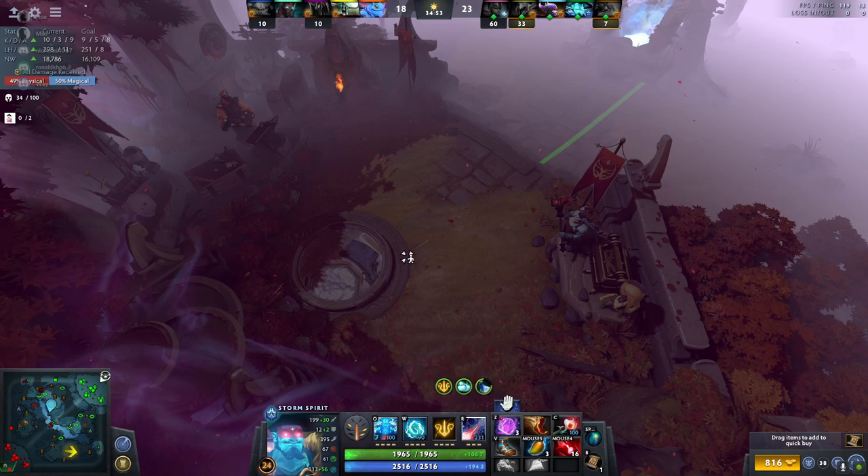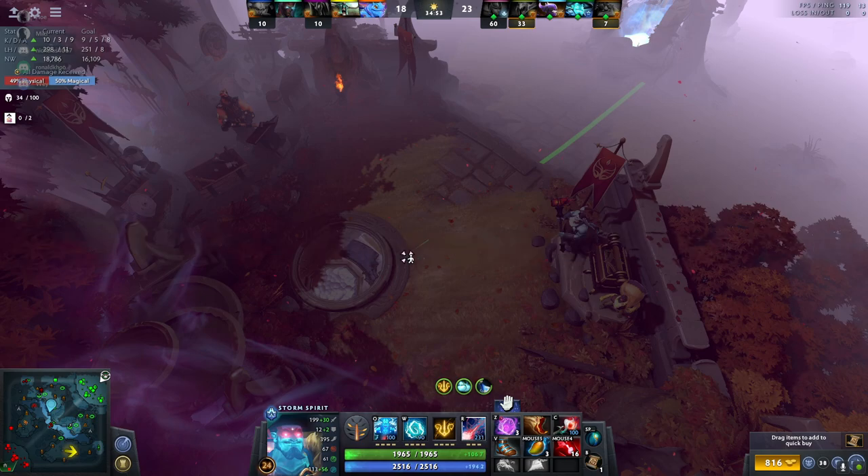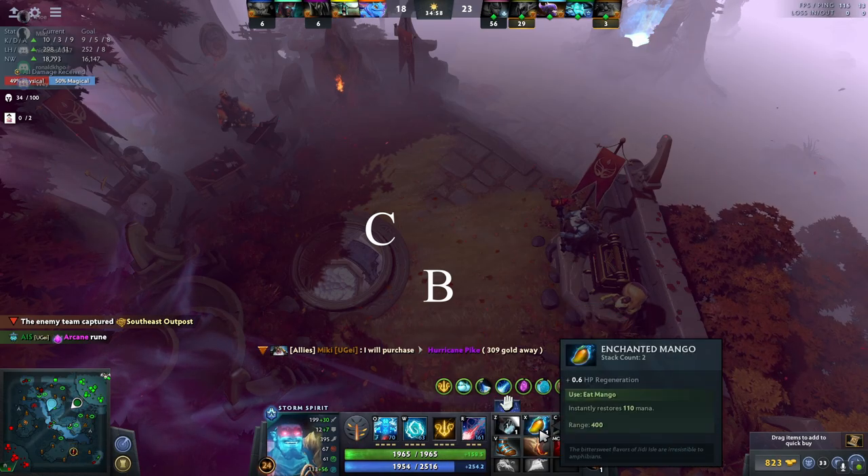If the enemies have two heroes that are respawning at the same time, you can actually Fountain Snipe both of them. In this scenario, they will both spawn at 23 and 22, so make sure to zap in between B and C.